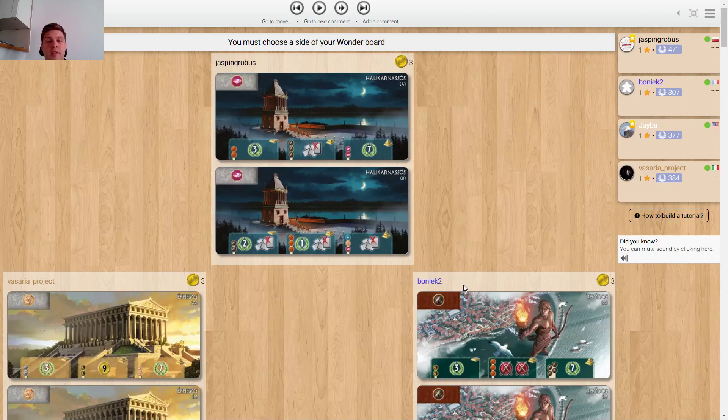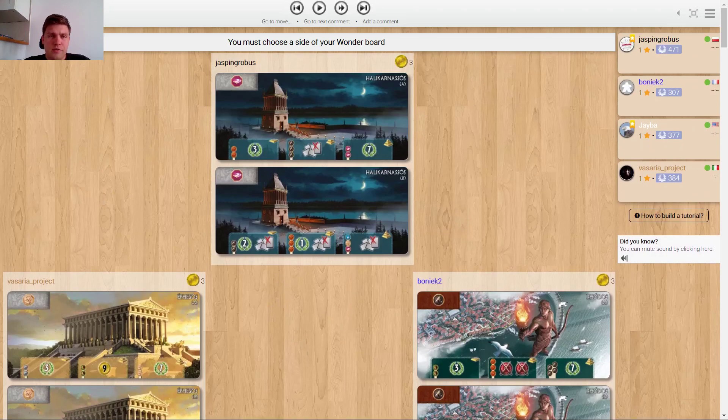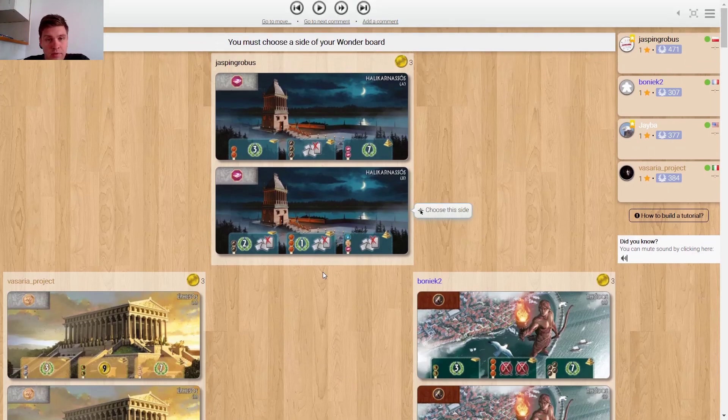Hi guys, welcome again. This time coming to you with another replay analysis of my own game. This was a pretty fun one - very unusual, I would say this is the first time I played like this. Four player game, I'm climbing back again. It's not that easy because the higher I get the more punishing the losses are and the less rewarding the wins are, but decently rated game. I'm picking B of course, as B is much better for Halicarnassus.